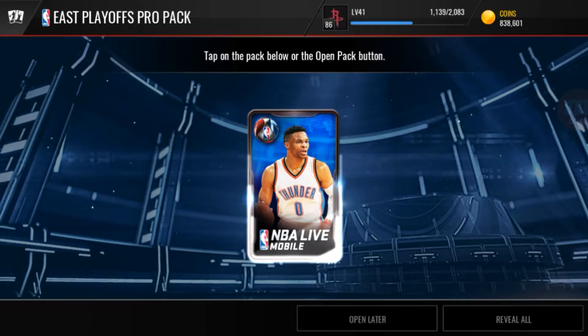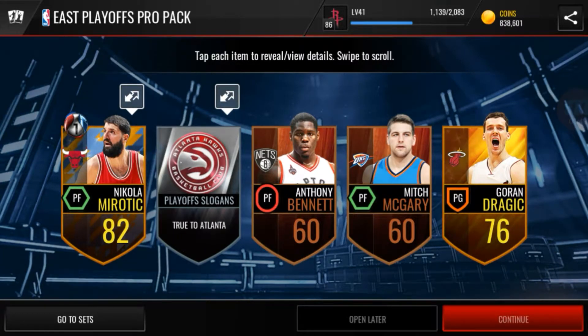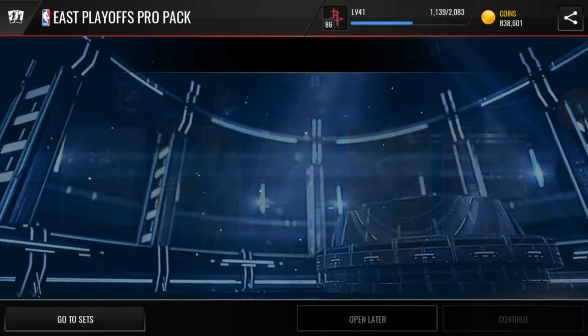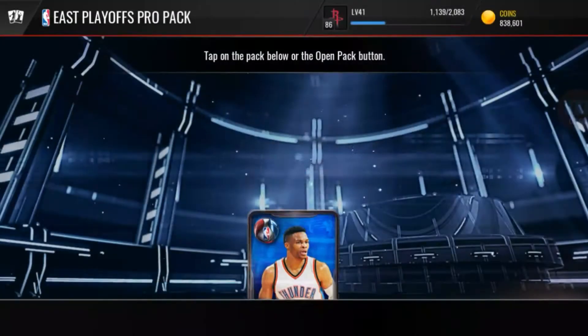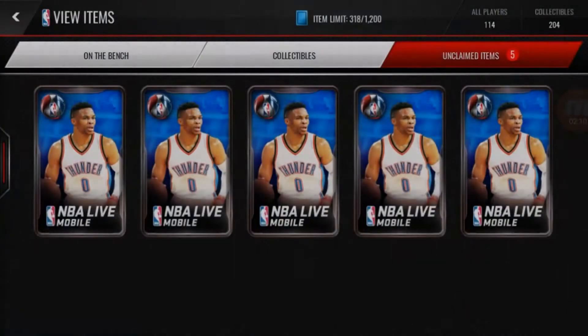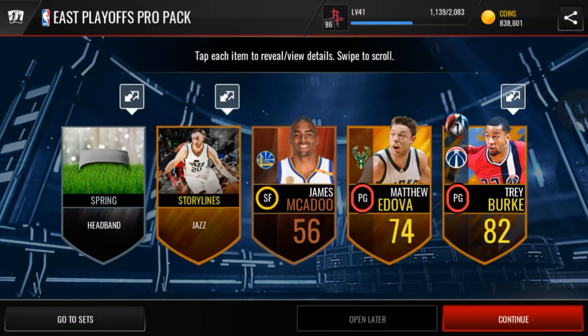Moving on to the Eastern packs. Can we pull another elite? Can we pull at least one more elite? That would be pretty nice. Nikola Mirotic — pretty sure I said that right. And we got Dwayne Wade. He got an idea overall card as well, if you all believe. And we got Jamal Crawford and Robin Lopez. That's pretty bad — not cheeks — but it's so bad.